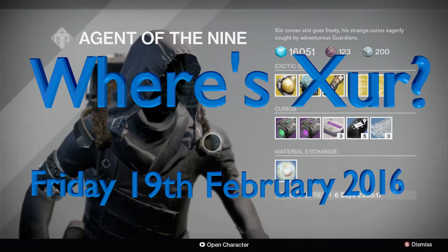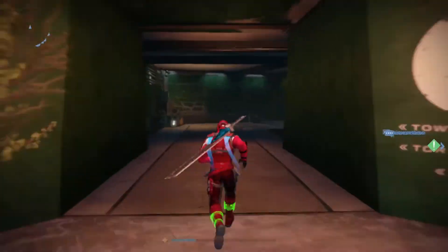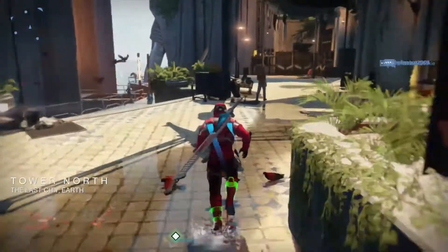Hello! It's the end of the week and Zura is back. This time he's in the tower — turn left one landing, head straight through the tunnel, and when you come out he's there on the right, just in front of the round doorway.